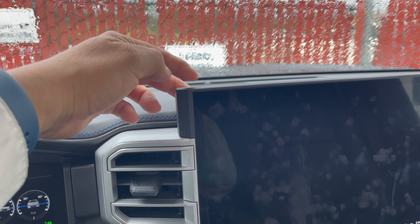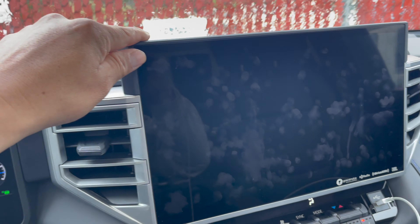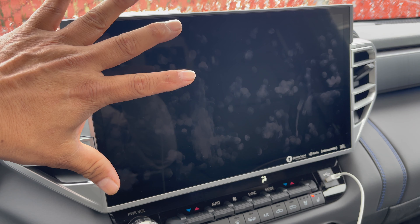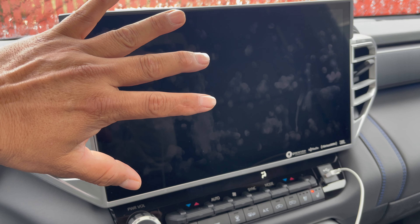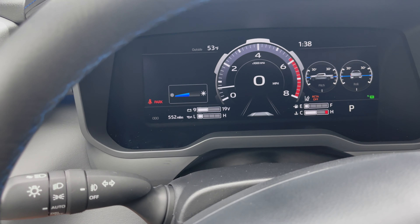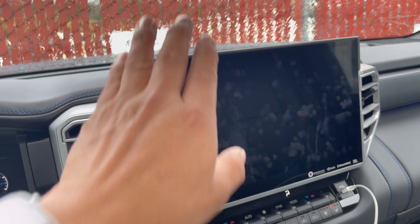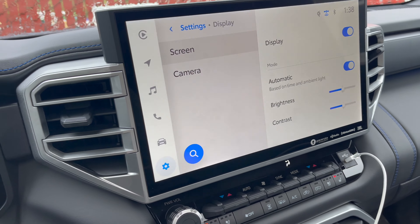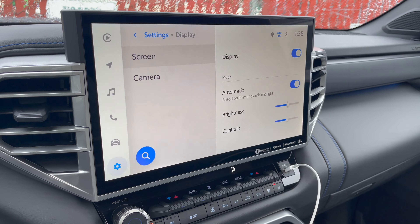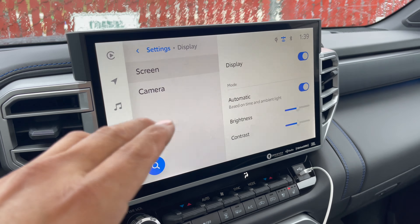I don't like that. I wish they just built a little button here so you press it and it's done. That's the only thing I don't like about this truck — it's too bright at night. You don't want that when you're driving for a long time. This is too bright, but you can dim it down if you want to. The problem is it doesn't even turn dark automatically when you're driving at night.